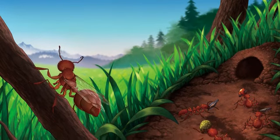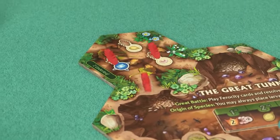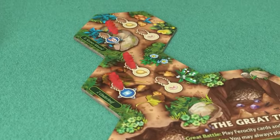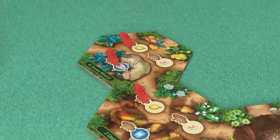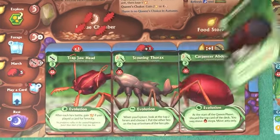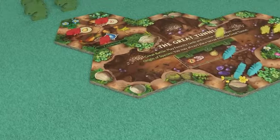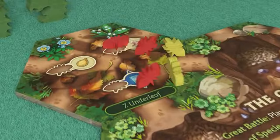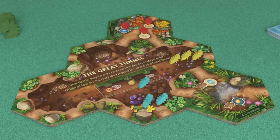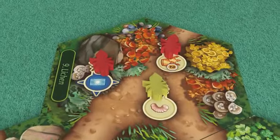You are an ant queen, guiding your burgeoning colony to victory. Will you focus energy on exploring the meadow in search of resources needed to grow, or will you dedicate your time to evolving new abilities to adapt to ever-changing threats and opportunities? Will you engage competing colonies in battle, seeking to claim the land for yourself? Or will you establish peaceful, symbiotic relationships and share the spoils?